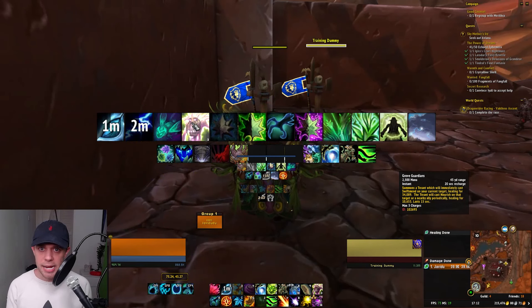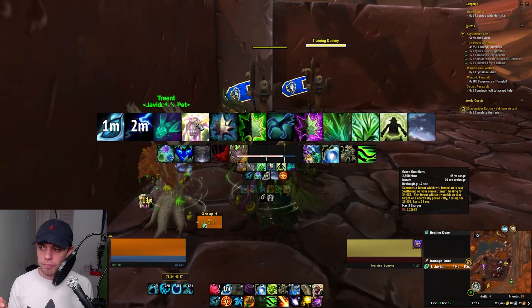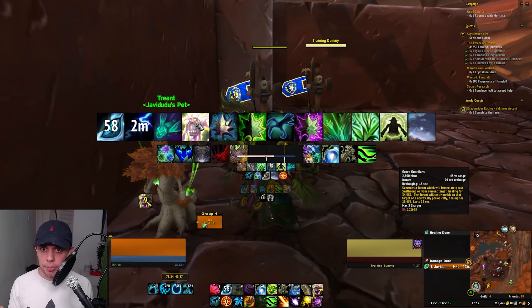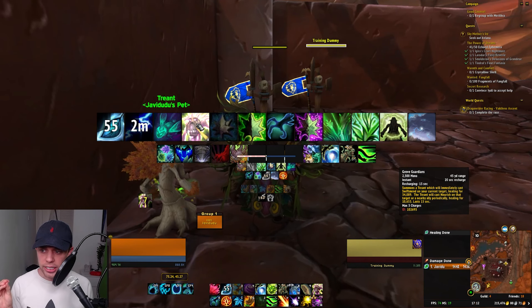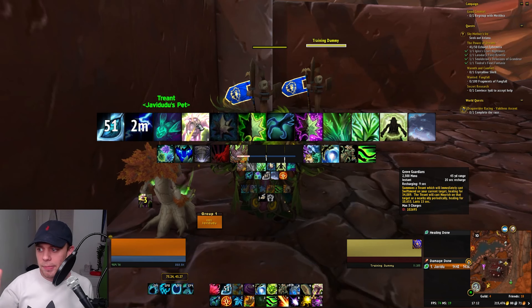Then we've got the Grove Guardians. They summon Treants which will immediately cast Swiftmend on your target, healing them. The Treant will cast Nourish on that target or a nearby ally periodically, and last 15 seconds. There are three charges of them, so you can't spam them, but you can use them a fair amount.